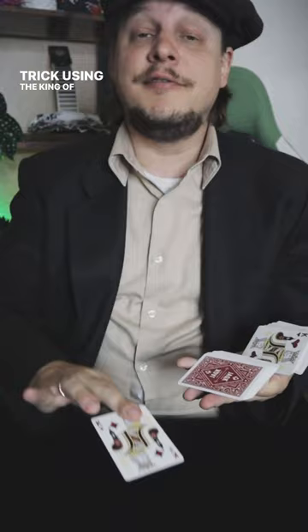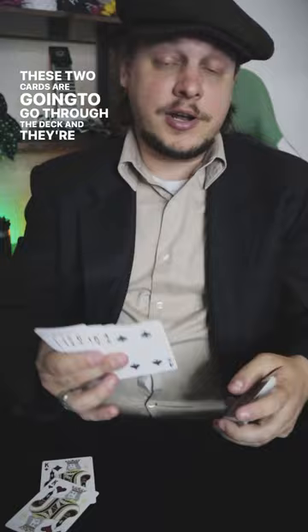Hey everyone, Michael O'Brien here and today we're going to do a fun little trick using the King of Diamonds and the King of Hearts. These two cards are going to go through the deck and they're going to find a random card. So we'll use this one here, the Four of Spades.